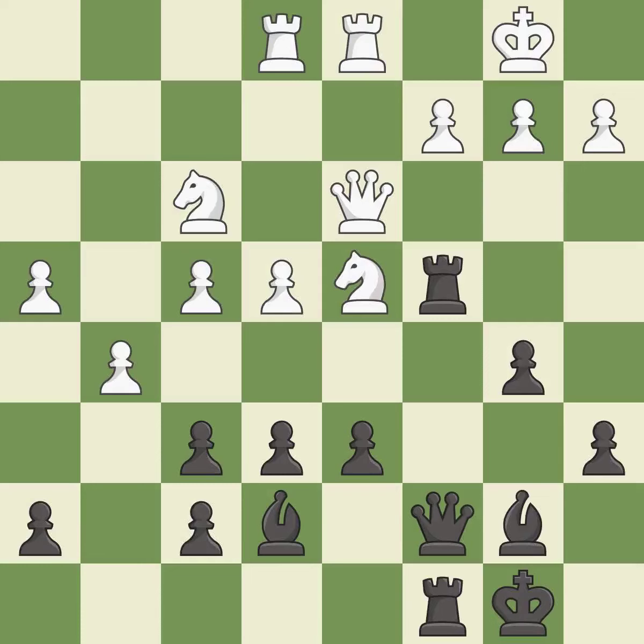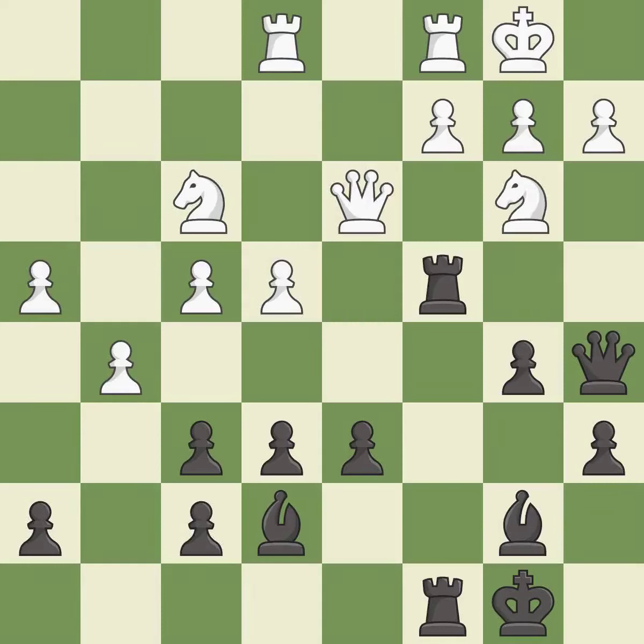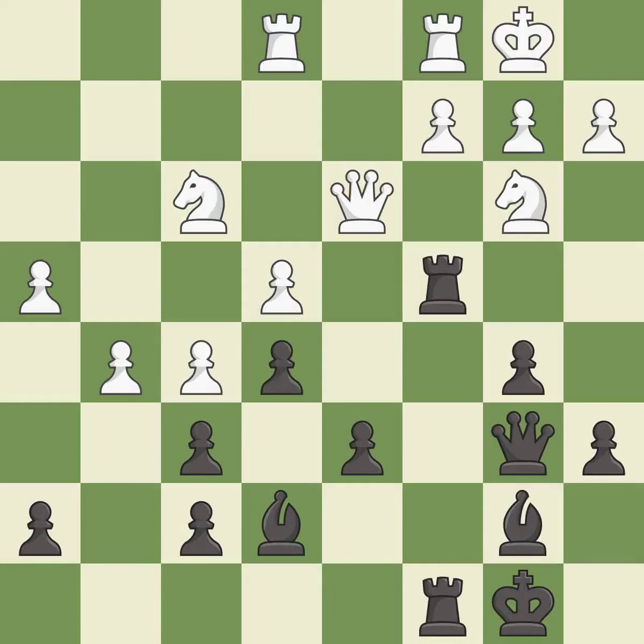This overlooks an opportunity to strike at the center with a pawn — it is a mistake. This attacks a queen, winning a tempo when it moves away — it is good. This move puts the queen on a safer square — it is best and excellent. This is the strongest option — it is best. This attacks a rook, winning a tempo when it moves away — it is excellent. This move puts the rook on a safer square — it is best.